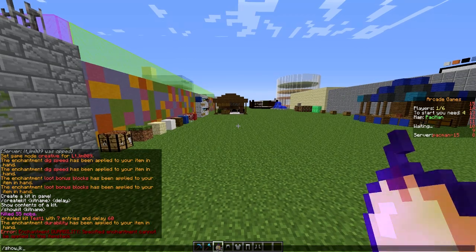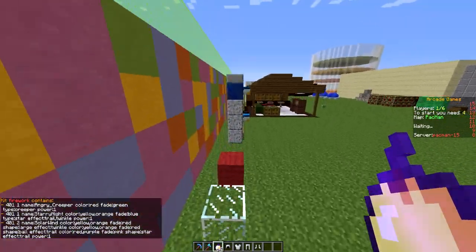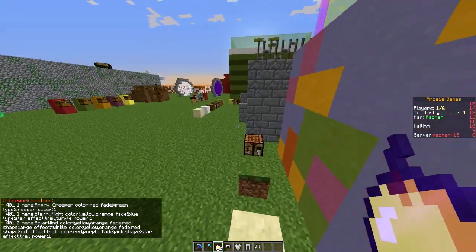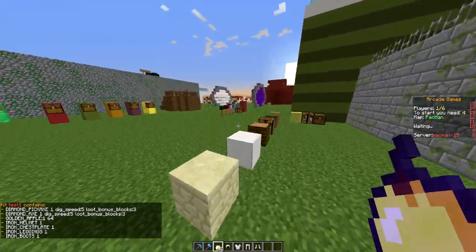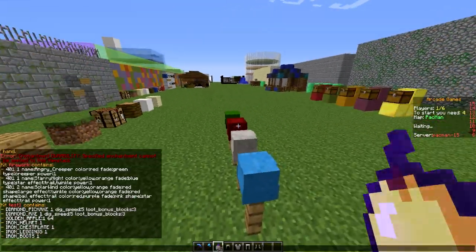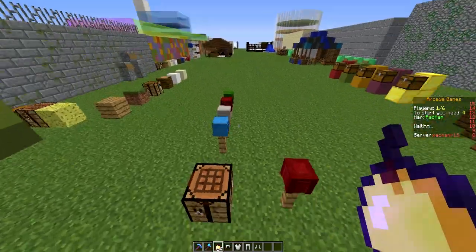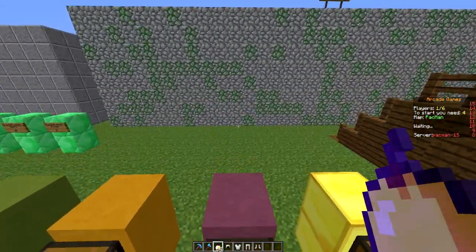The second command is `/showkit`, for example `/showkit firework`. This allows you to see exactly what is inside a kit, which is really cool. We can also look at the kit we just created, 'test one', and there we go — all the enchantments, the metadata of the items, and how many of each there are.